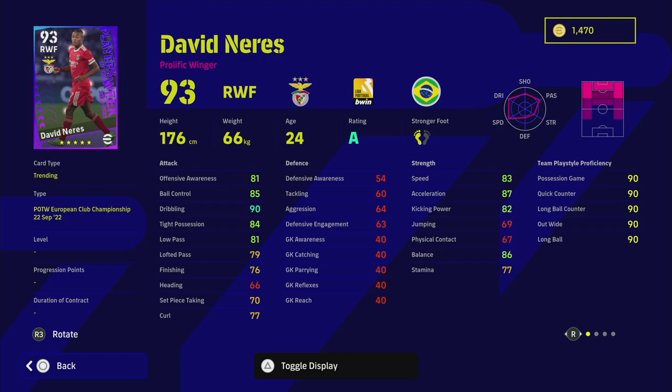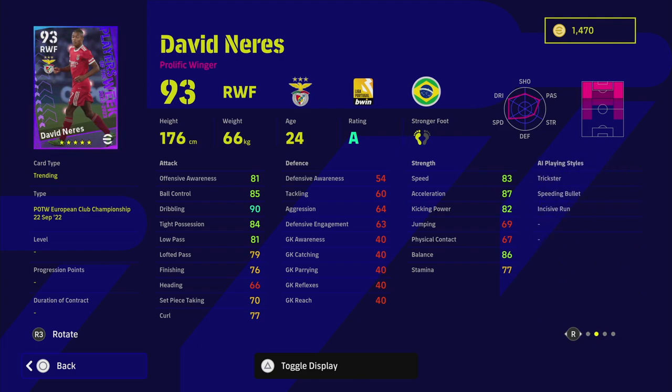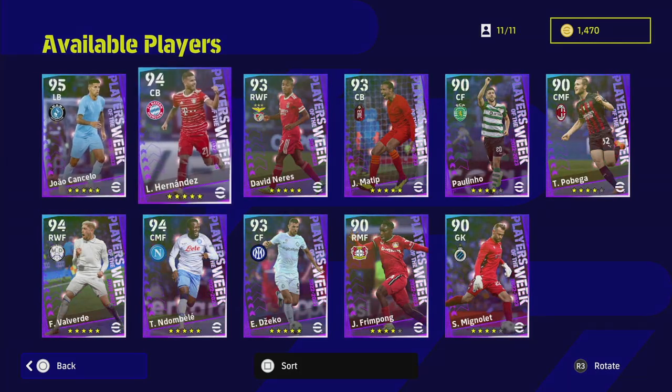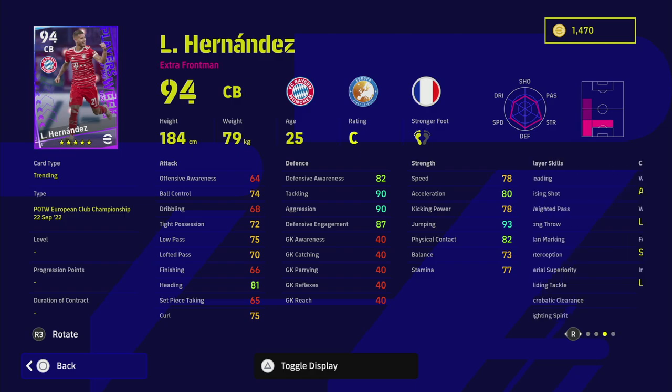David Nirez has some really nice stats — 90 dribbling, 87 acceleration, 86 balance — looks like a very decent winger. He doesn't have Super Sub which would be nice, but he's on A form this week and has some nice player skills: Speeding Bullet, Trickster, and Incisive Run. He's definitely one to keep an eye on if you spin him.